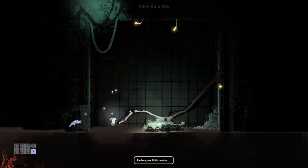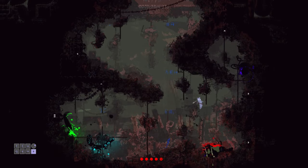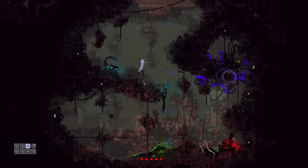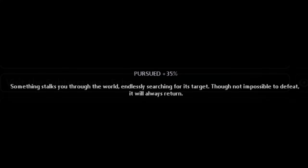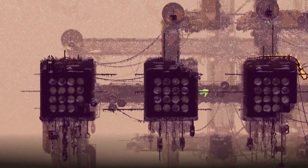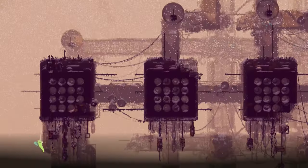Blinded makes the entire world's Shaded Citadel. Gross. Doomed makes it so that you lose the Expedition if you die at all without a karma flower. Hunted makes every enemy in a region know the exact room you're in — god help you if you spawn in Subterranean. But all of these pale in comparison to Pursued. Something stalks you through the world, endlessly searching for its target. Though not impossible to defeat, it will always return. What it actually does is spawn a funny centipede that you're not even guaranteed to run into, and if you do, you can just pipe juke it until you lose it. That's the burden.